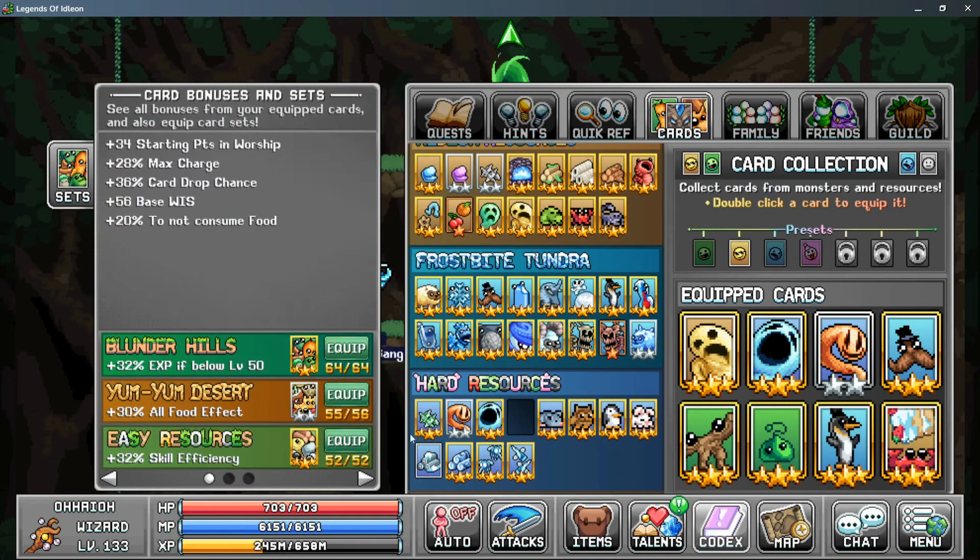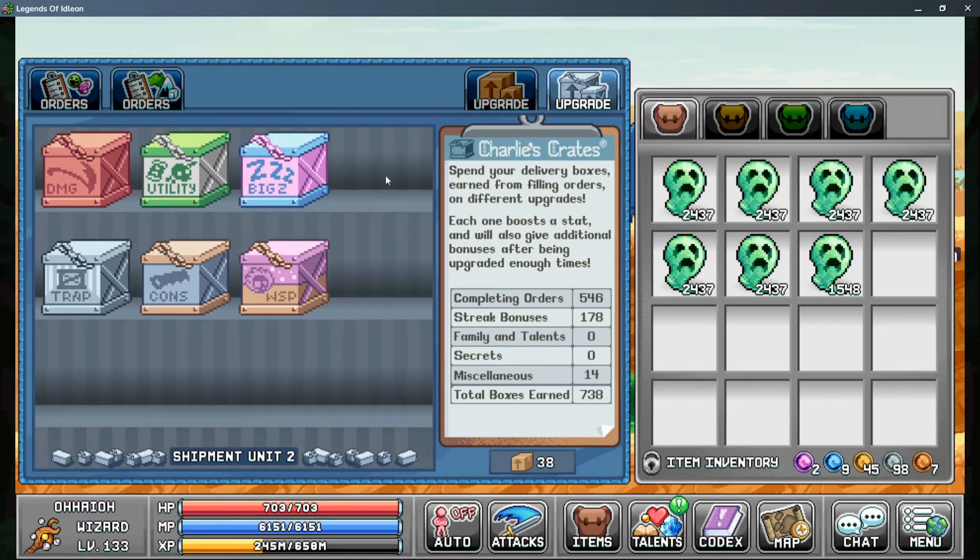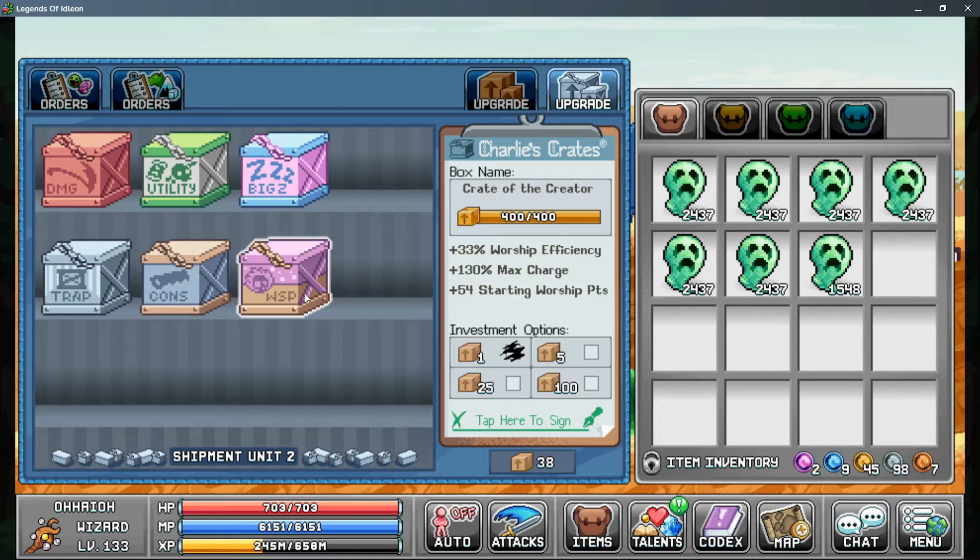In the card sets, make sure you're using Easy Resources for more skill efficiency. For the Post Office, look at the second upgrade tab for the Crate of the Creator — this can increase your Worship Efficiency by 30%. At 25 boxes you start gaining max charge up to 130%, and at 100 boxes you start gaining more starting Worship points up to 54 points.